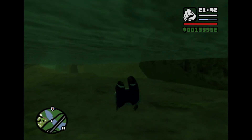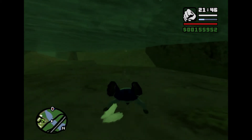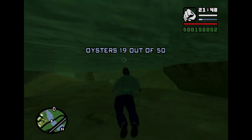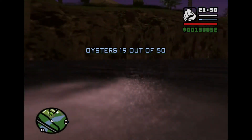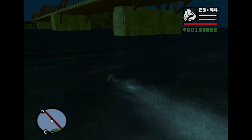Oyster number 19 is under a bridge that heads into Palomino Creek — not the motorway bridge, just a standard road bridge heading in there. Simply grab it; pretty easy to do.